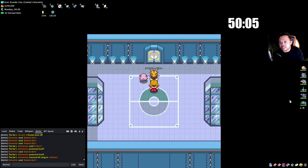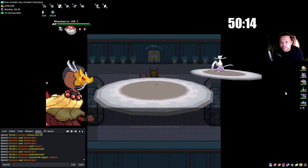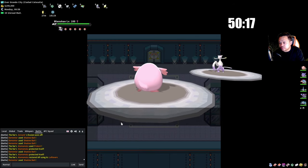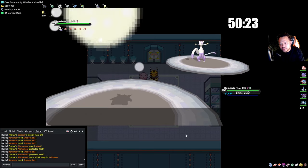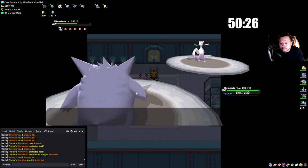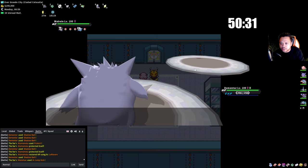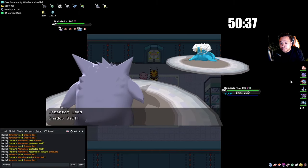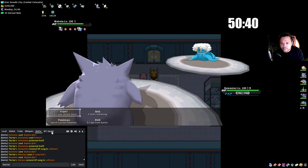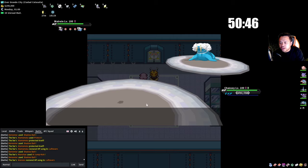This is the ice Elite Four member. Depending on what he does, Polywrath or Gengar can sweep — typically not a game for Gliscor. He leads with Mamoswine — Mamoswine could have High Jump Kick. We go Gengar. If it uses High Jump Kick over Close Combat we just kill it because we can't set up. He actually switches into Walrein, which is something Polywrath can completely set up on.